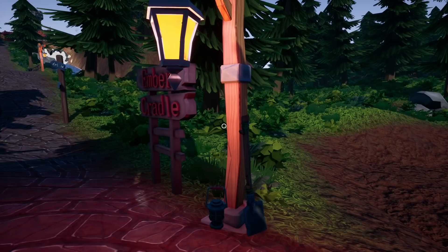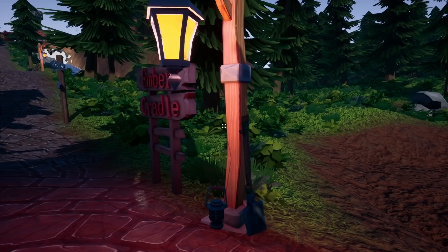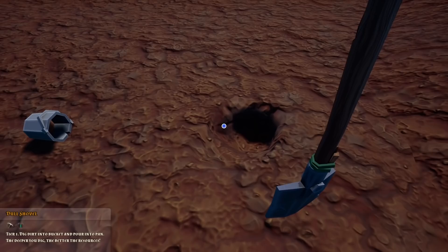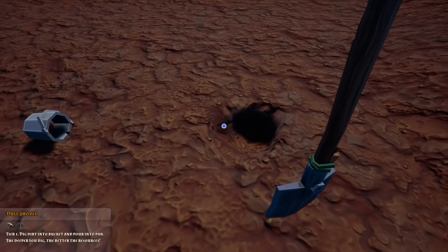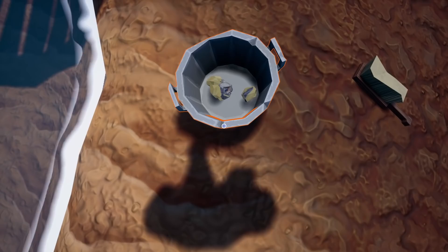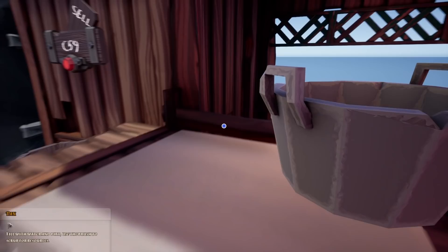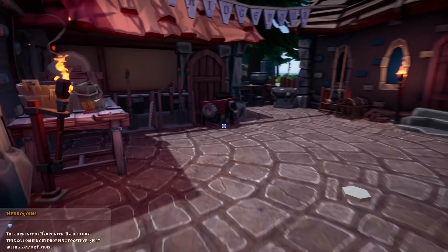Let's get started with this guy - here we go, this is our world and we're at Ember Cradle. We need to start making money, so I'm going to take the shovel, dig a hole, put the mud in this bucket, and pan it out. Hopefully get some gold - and here we are, our first two gold nuggets. I'll take them to the jeweler who'll accept gold ore - 59 coins, we'll take it.